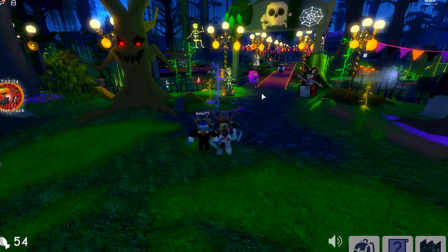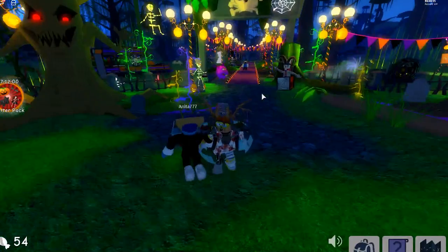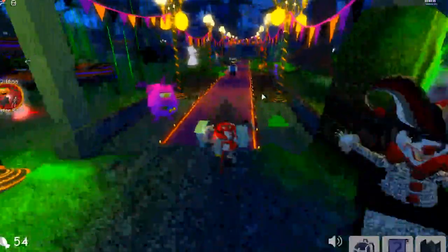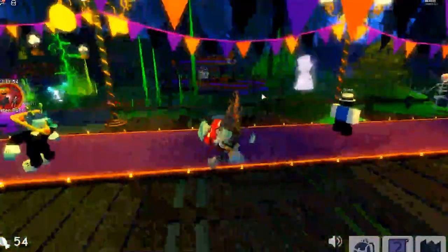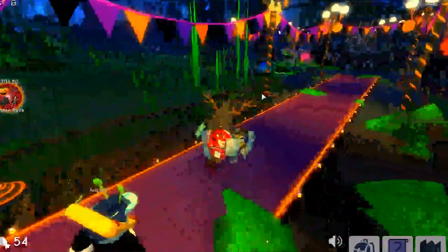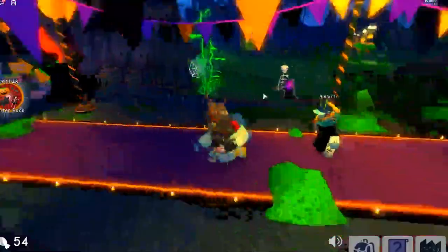When you join the Hollows Eve Sinister Swamp, make sure you're at the parking lot — you should spawn here right away. Once you join, walk down this cool aisle where you see all these amazing decorations. Oh my god, was that a fairy boat with monsters? And there's a skeleton there!